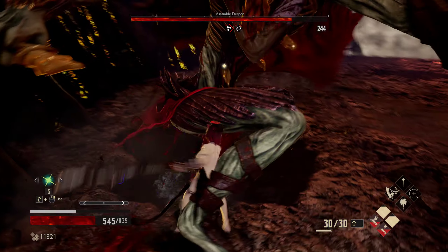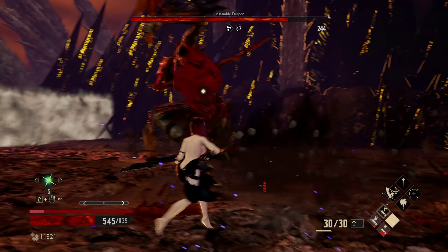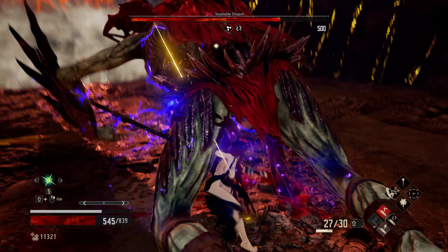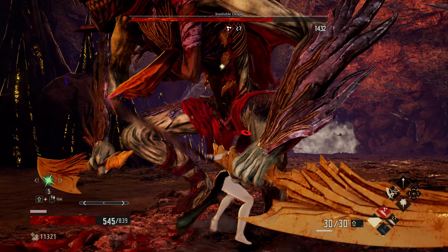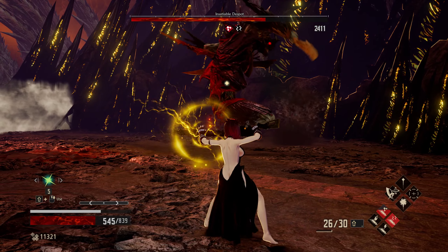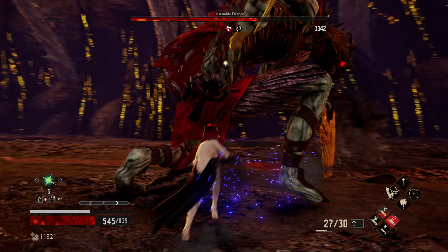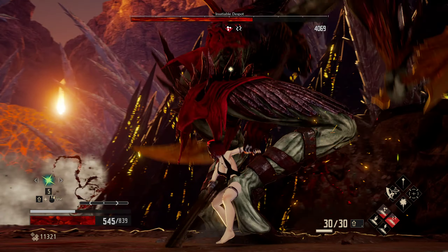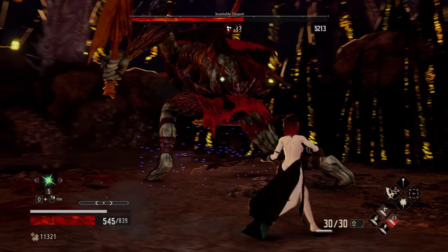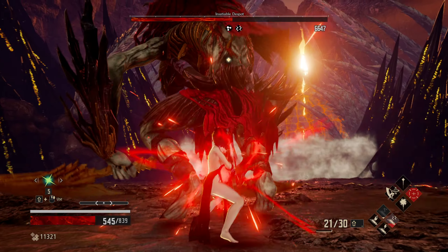If you stay under his feet mostly, he won't be able to hit you — but that changes in phase two. Let's go for a shot. Now we can get him poisoned, hopefully. There we go. Let's go for stun. As you can see, the stun buildup is much, much lower than the poison buildup.